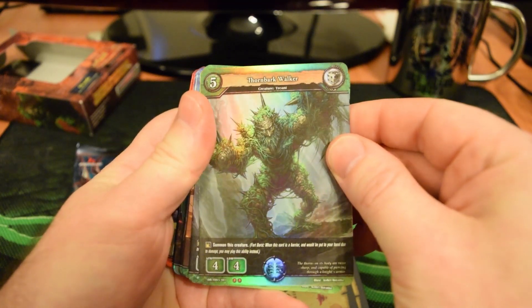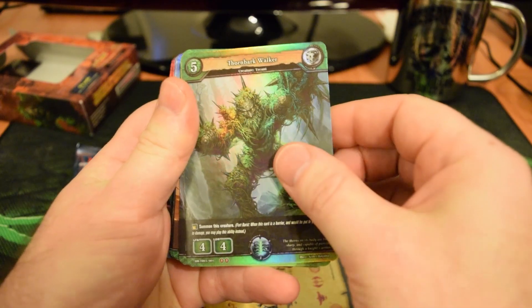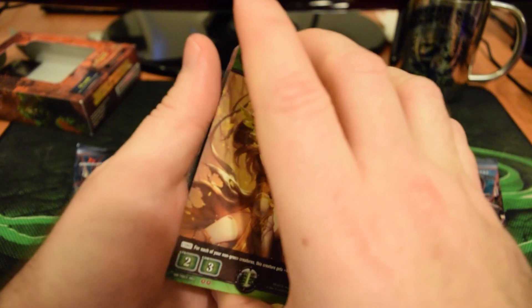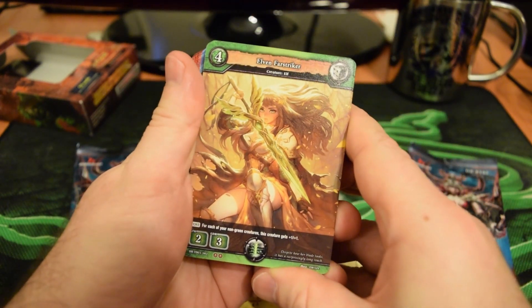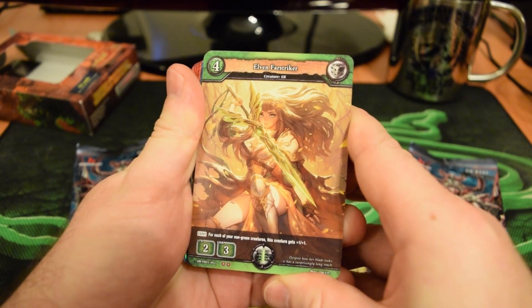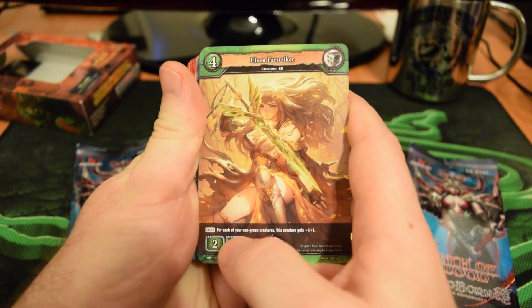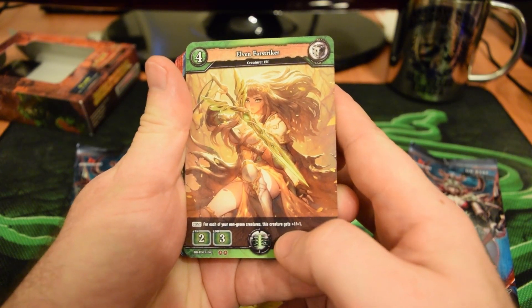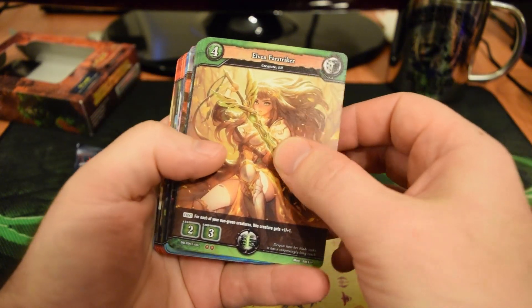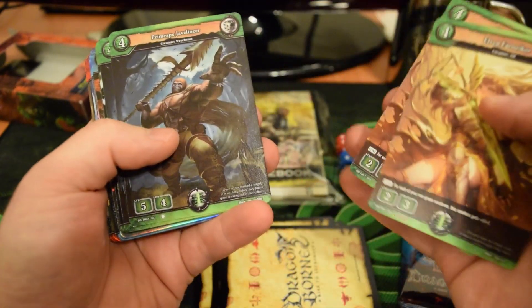Next up, Thornbark Walker — a 5-cost, 4-something with a Fort Burst ability: summon this creature. We've got four of him. Next, the art just keeps getting better with these cards. We've got a 4-cost, 2-3 Elven Farstrider with a continuous ability — that's what CONT means. For each of your non-green creatures, this creature gets plus 1, plus 1. That's a really nice enchantment to have on this card. We've got two of those.